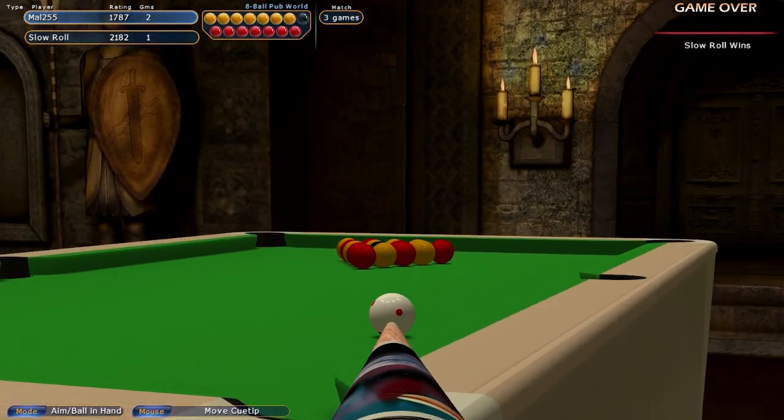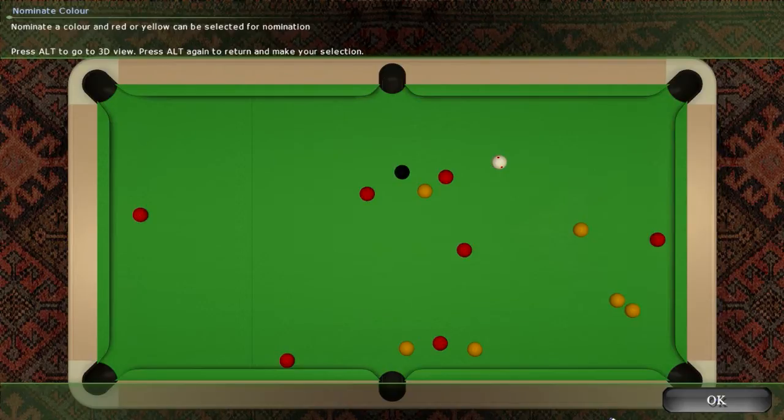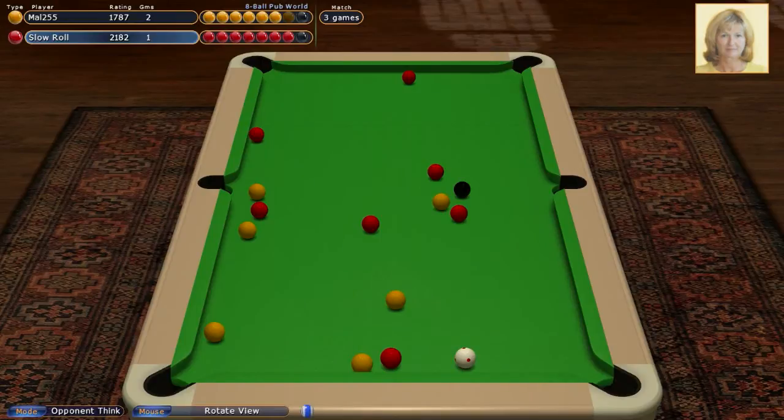We want a nice ball down — yes. And what do we have? We have a tricky table. Probably would be the reds if we could get one, but we've potted a yellow, not a red — we'd have to pot the red to be on them. I'm going to go yellows, and I'm going to try and cover a pocket. Tie them up — see if you can beat the computer tactically. Potting, you'll struggle to beat them.